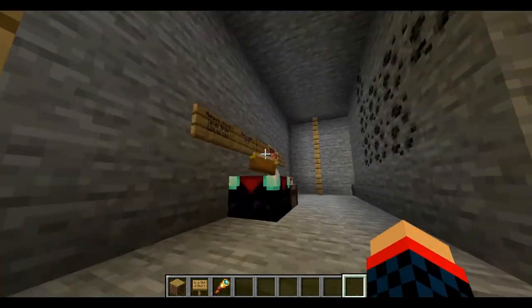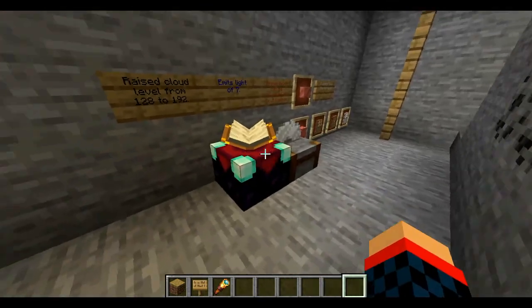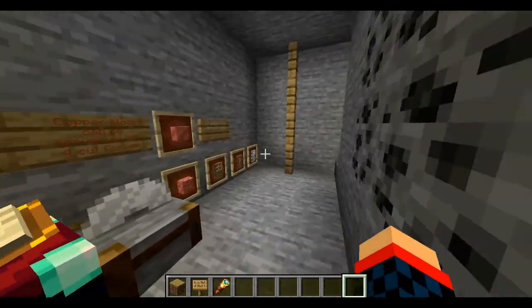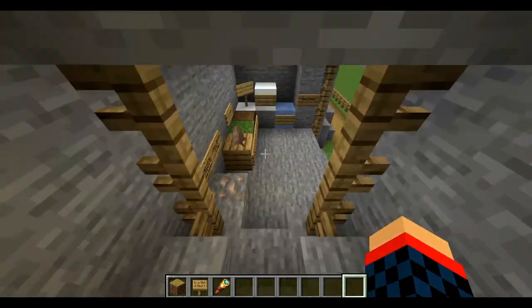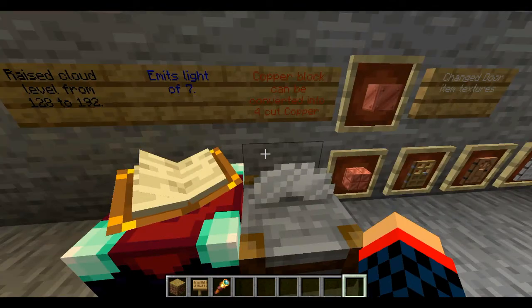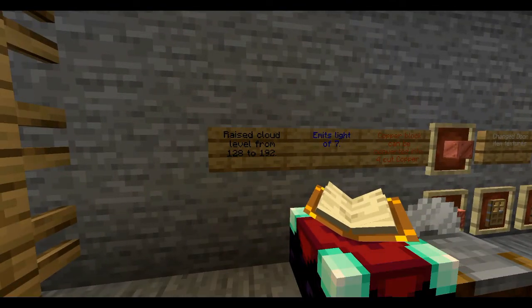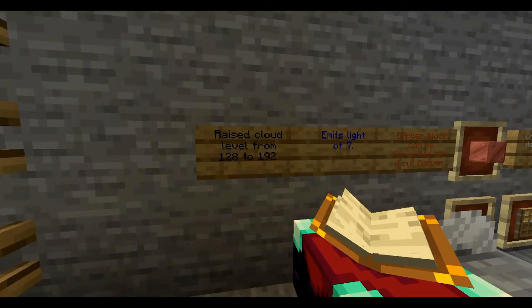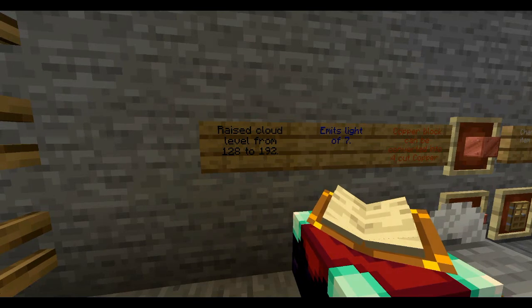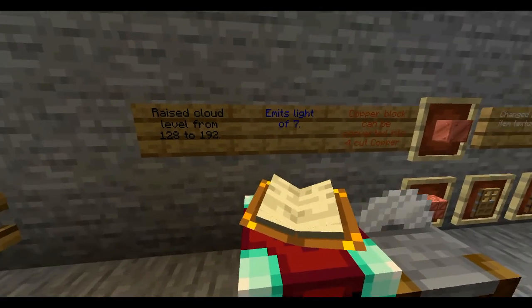We're actually going to move up to the second layer, held up with these supports, because the mountains can collapse at any moment. I think there's all the block changes down there just from the actual 1.18 update itself. Now we're in block updates — what blocks have changed. A raised cloud level from 128 to 192. Yes, the height limit has increased substantially, including the clouds, for how tall the mountains are.